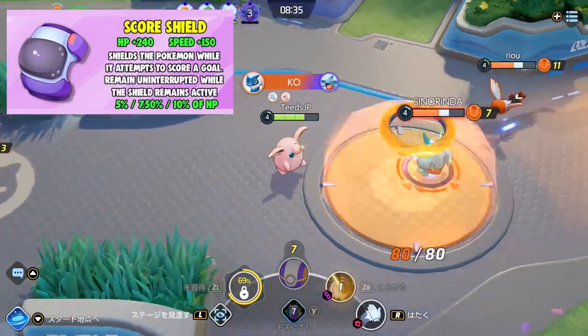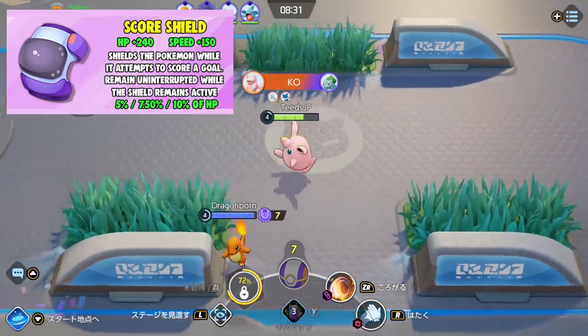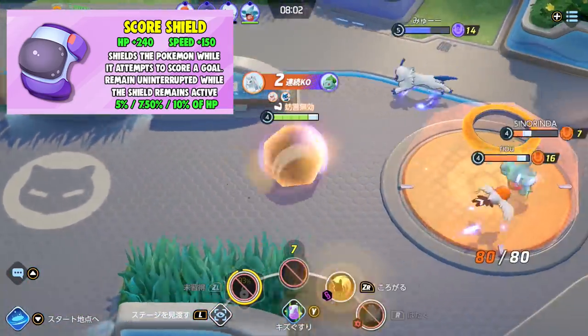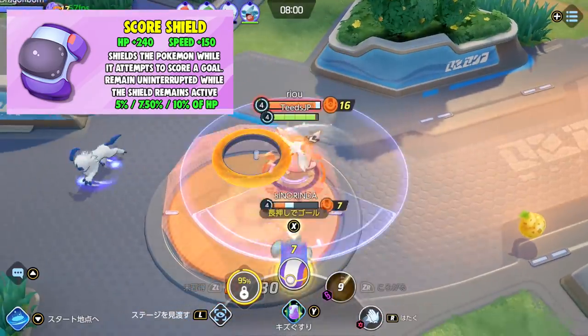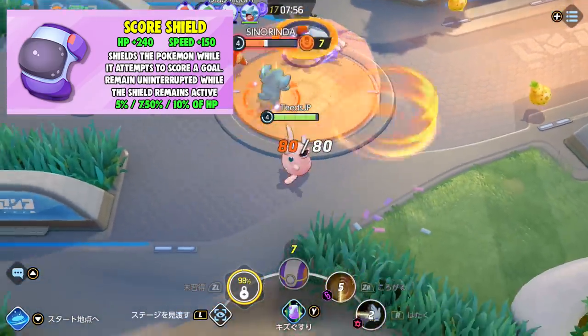Next is Score Shield. It grants 240 health and 150 speed, and shields the Pokemon while it attempts to score a goal, remaining uninterrupted while the shield is active. This item will help in securing scores on the goals and seems best for Pokemon who have average to high scoring.